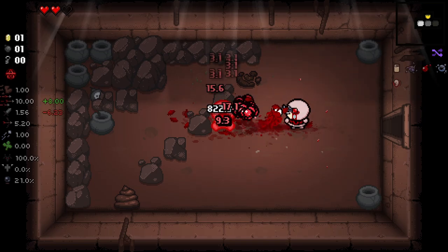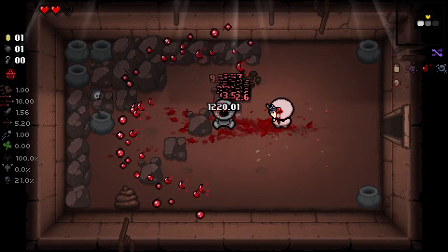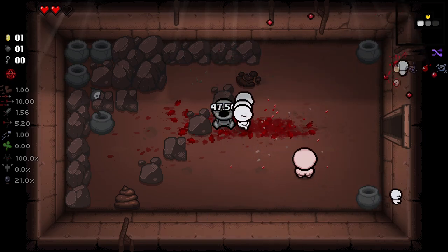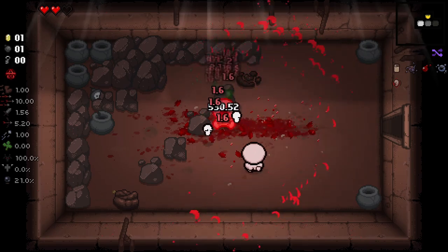Even without the synergies it's really good. One way to show that off is with Soy Milk — whenever a baby sticks you can just spam them and it can be really, really strong. Obviously not the strongest C-section combo because there are some completely broken combos out there, but either way it's a really strong synergy with a lot of potential and fun-looking mechanics.